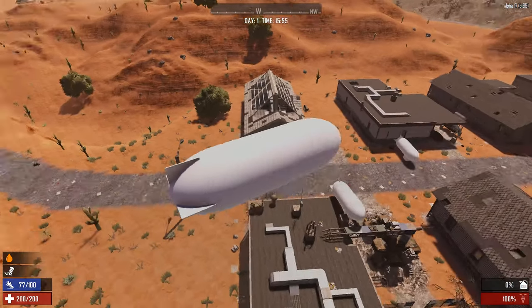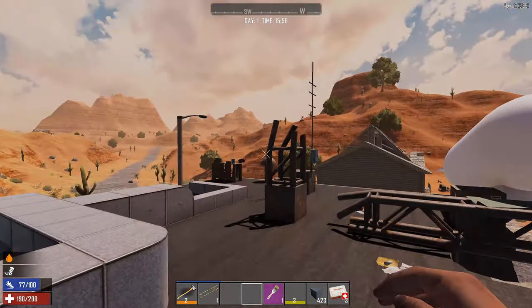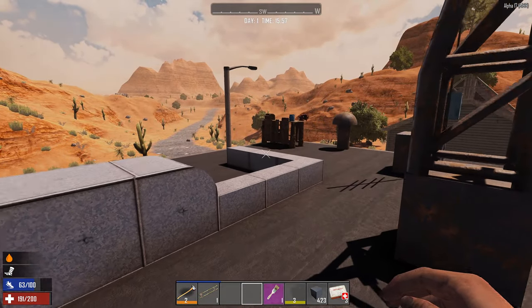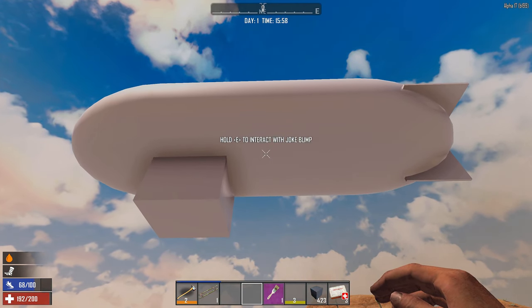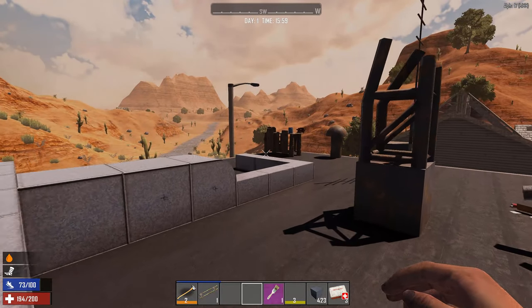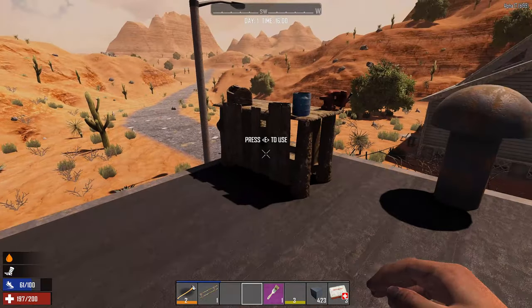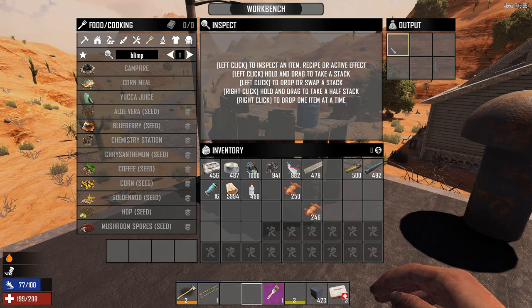So yeah, this is how you make it. And before anyone comes after me — the blimp is in the game but it is called the joke blimp. All of this is legit in that I actually did craft it in the game. However, it doesn't exist in vanilla Alpha 17 — there's no recipe for it.